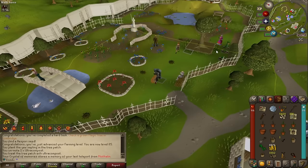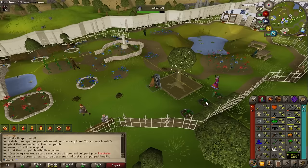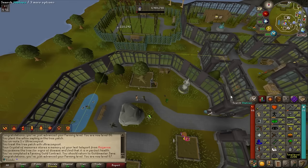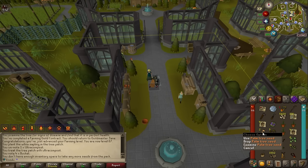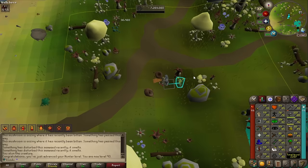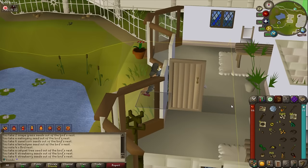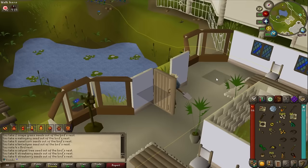Here's another magic tree but I'm not chopping this one yet because I need to get level 91 farming and three magic roots for a Falador elite task. Level 86 farming, level 87 farming. And we got palm tree seeds from a farming contract — needed for a task as well.